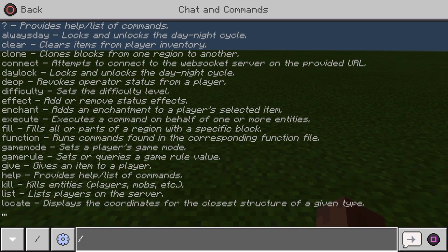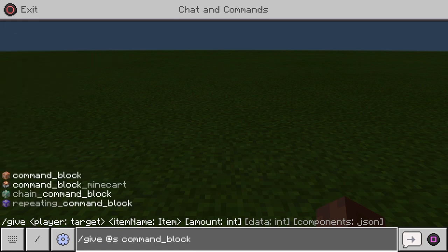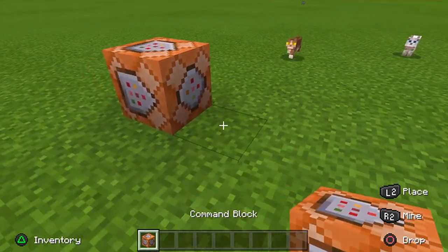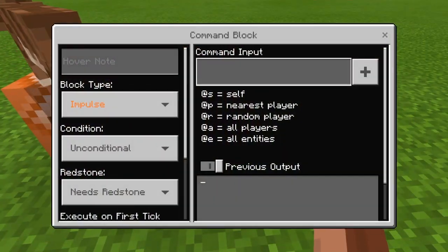Type in slash give at s command block. You type that in and you'll get your command block. Now you have your command block and you can place it down. And not only that, they're actually useful — you can use them, they're not just decorations.